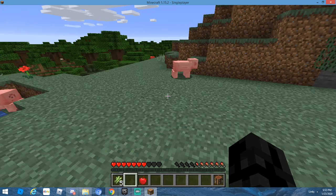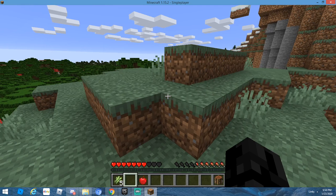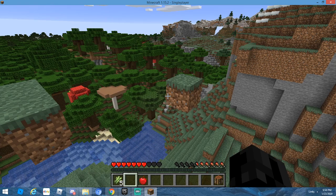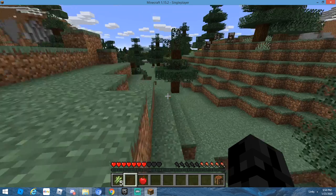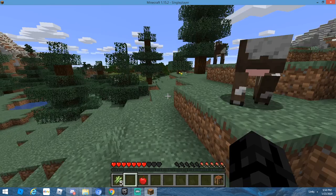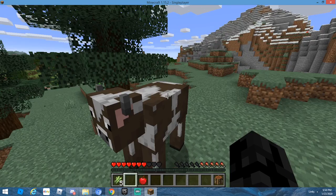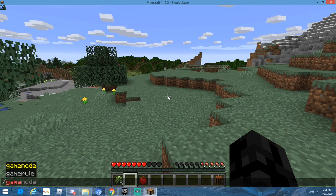Whatever you guys want me to play, I'll play, because I don't like thinking of ideas. Okay, how is this floating? Minecraft physics, of course. So just so you guys know, I'm gonna use creative just to fly around — I promise I will not spawn anything in, so let me just hop into creative real quick.